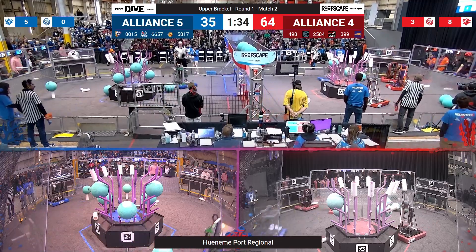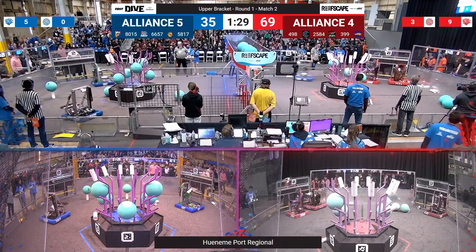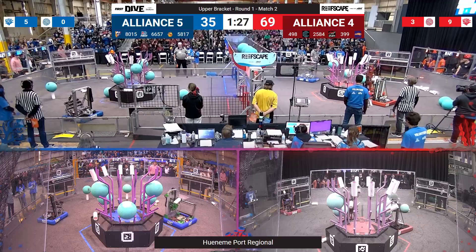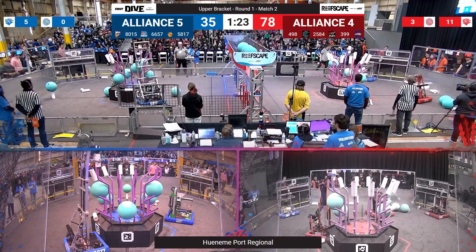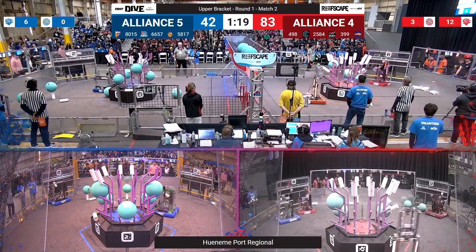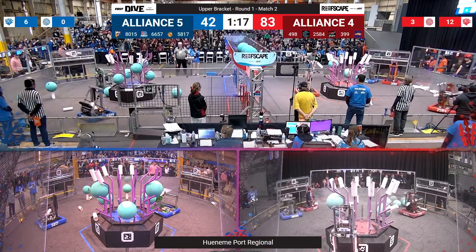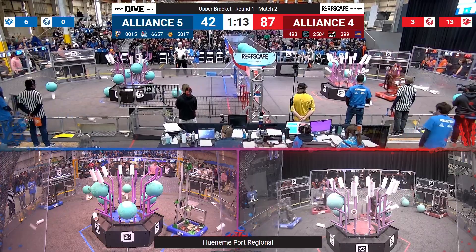A minute 30 to go, and Alliance 4 is in the lead, 64-35. Cobra Commanders quickly going back and forth, cycling game pieces onto their reef. Unirex lifting a Coral into the sky, placing it on level 4. The Cheetahs still defending in front of one of the Red Coral Stations, but Eagle Robotics evades them, getting a Coral — oh, they drop it from their Coral Station.